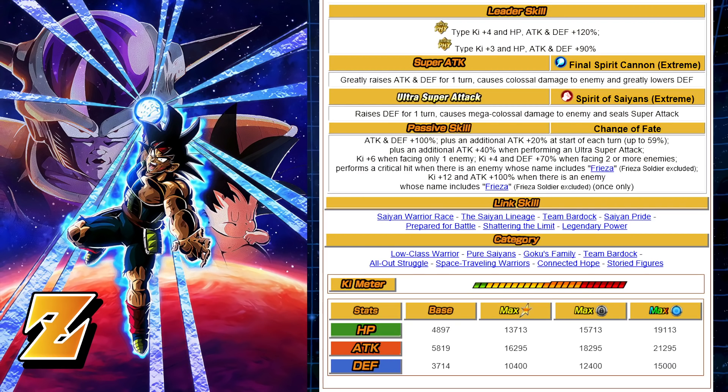Either way, this unit is a huge upgrade and definitely more usable now than it was previously in non-EZA. I think they did a good job on this unit overall, especially with that 70% defense when facing two enemies or more — he's going to be fantastic. A little extra boost on defense would have been nice to see on that +20% per turn. Link Skills: Same Warrior Race, Same Lineage, Team Bardock, Same Pride, Prepare for Battle, Shattering the Limit, Legendary Power. We'll talk about the link partners in a second.